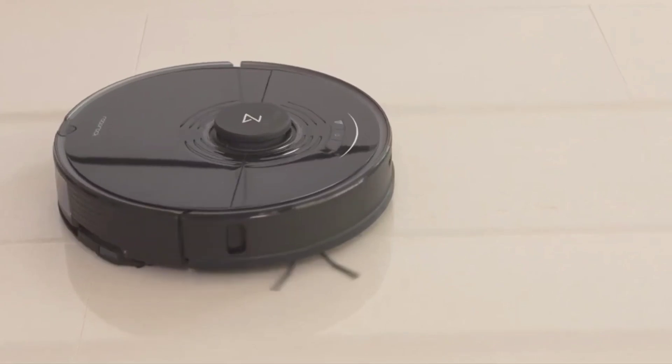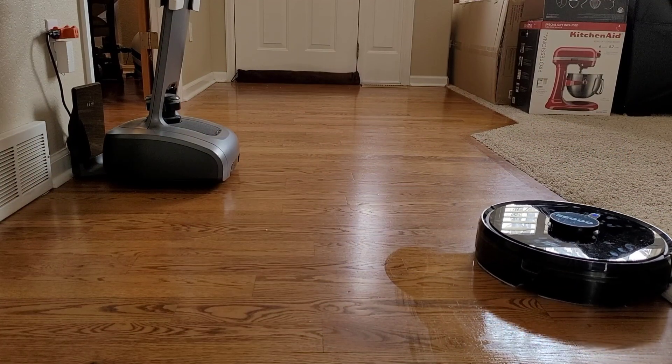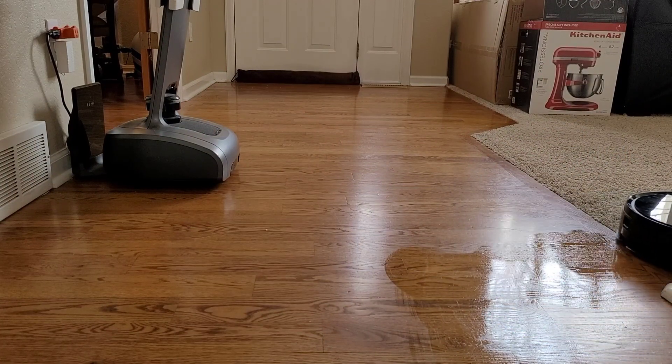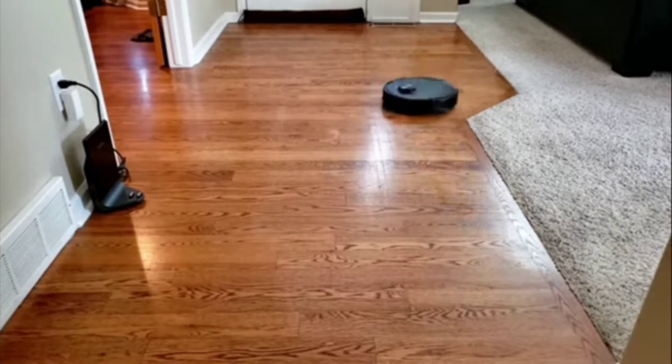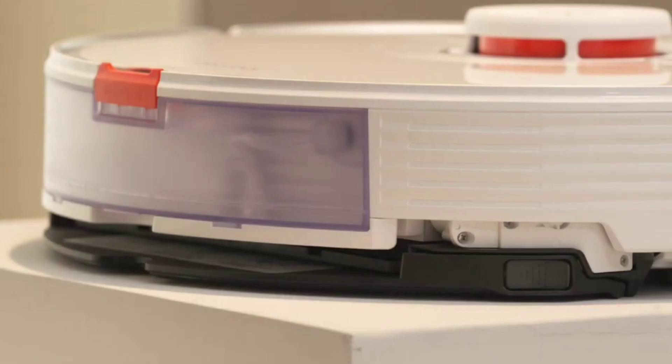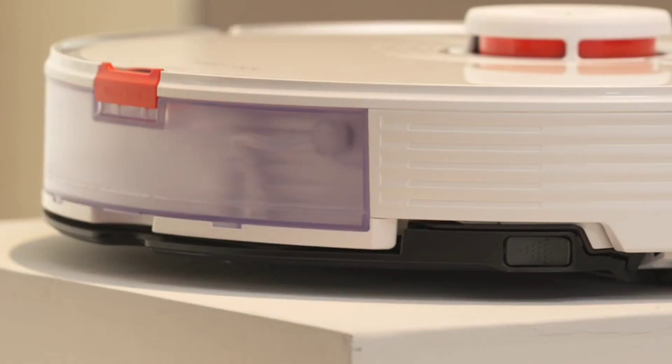I think the biggest game-changer besides the self-emptying bin and the ultrasonic mopping module is its ability to lift up its mopping module. A lot of people complain about having a robot vacuum mop their carpets. I know Ecovacs did have a carpet avoidance sensor, but Roblox took a different approach — instead of avoiding the carpets, it actually lifts up its mopping pad up to five millimeters.